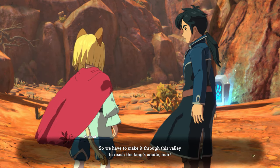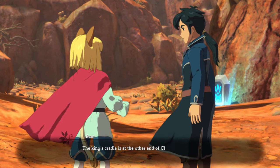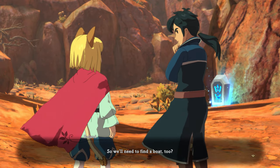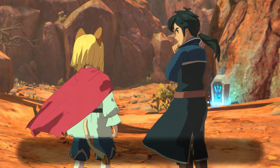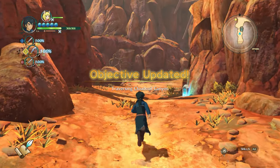We have to make it through this valley to reach the King's Cradle. The King's Cradle is at the other end of Cloud Coyle Canyon, on an island near the Heartlands. So we'll need to find a boat too. But we must worry about that later — first, we need to make it through the valley. We got our little Higgledee friend right here.